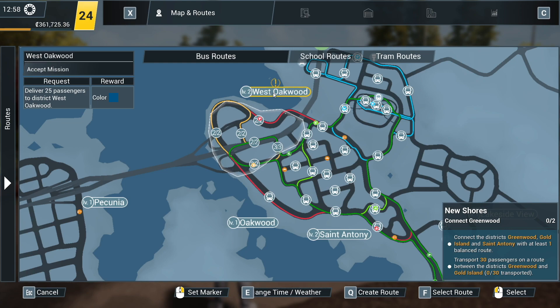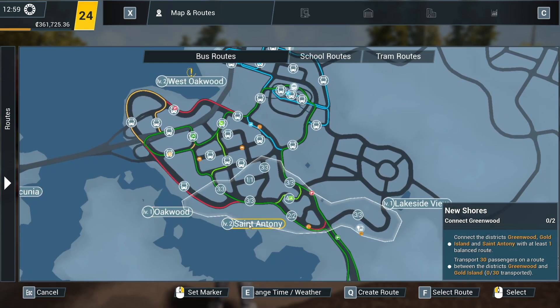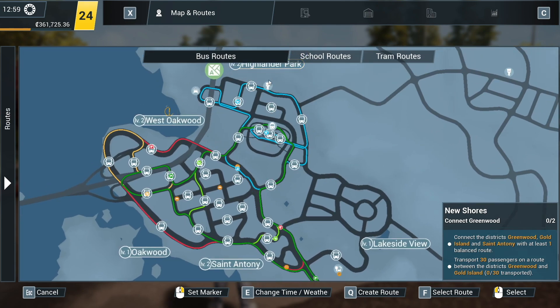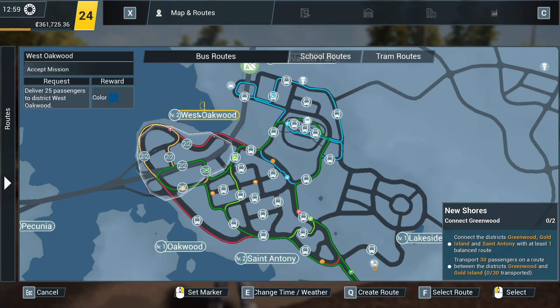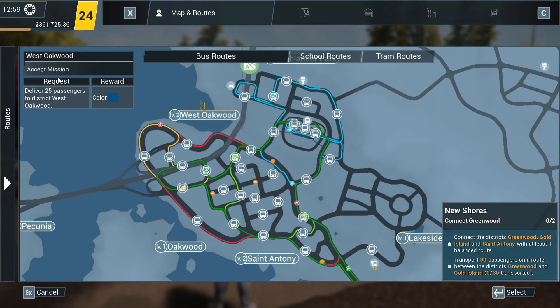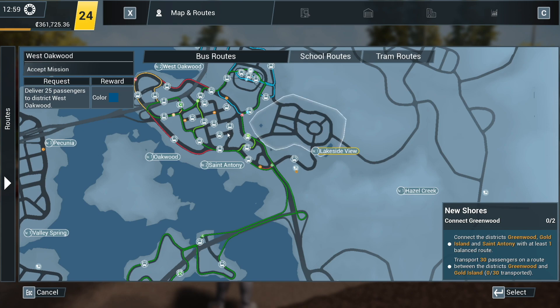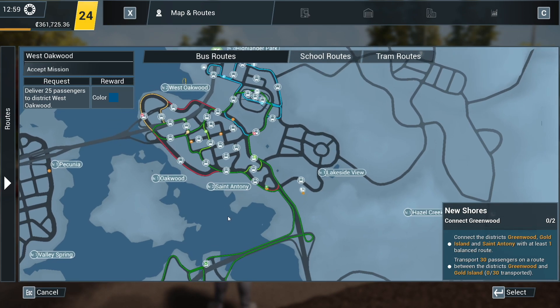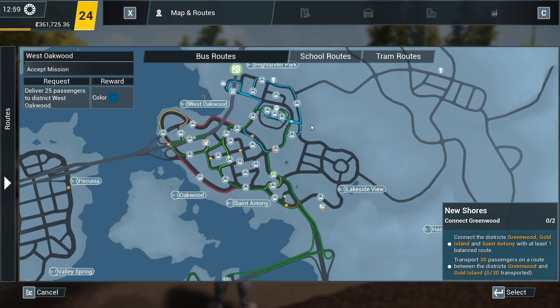Certain parts of the game require you to level up districts. So down here we've got Oakwood, which is this slice down here. You can see there's a level one there - we've got a level four here, which is ridiculous. There's St Anthony, there's this really long one down here, Highlander Park up there. West Oakwood has a mission - deliver 25 passengers. But all these missions only work when you actually drive the bus. Our mission here is to connect the districts of Greenwood, Gold Island and St Anthony with at least one balanced route.